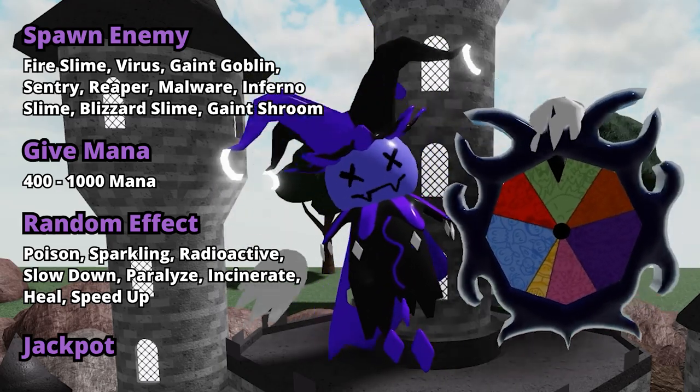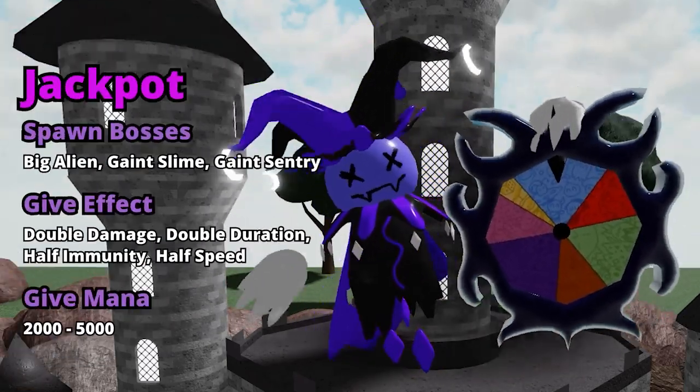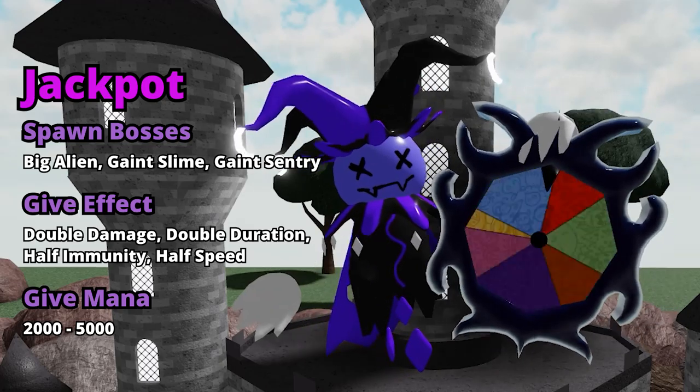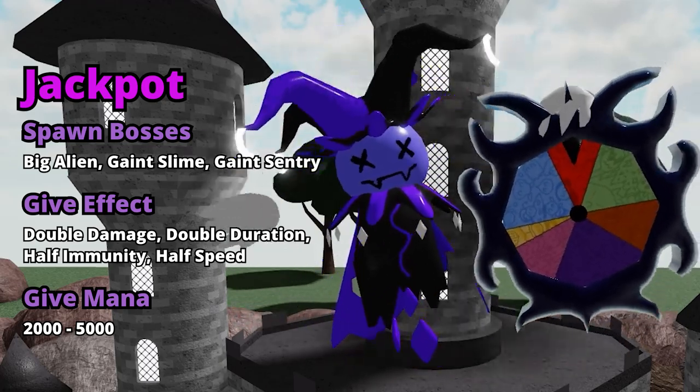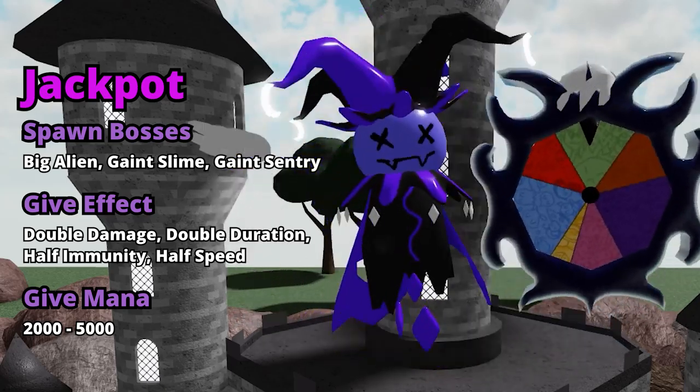But the most important thing is Jester's brand new ability — the most rare ability Jester can do. It is called Jackpot. It will either spawn a boss like Big Alien, Giant Slime, or Giant Sentry; give an effect like Double Damage, Double Duration, Half Immunity, or Half Speed; or give you a massive mana boost between 2000 and 5000.